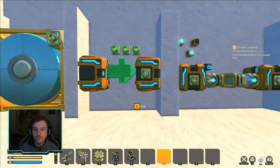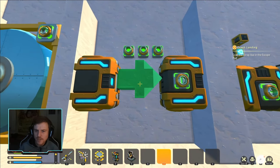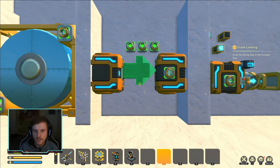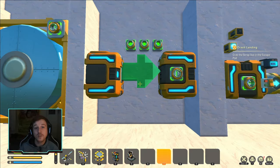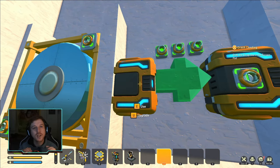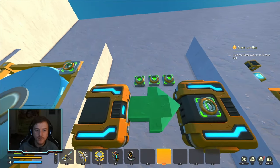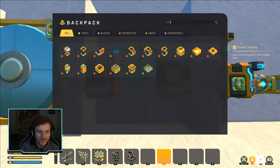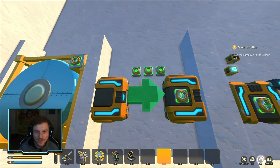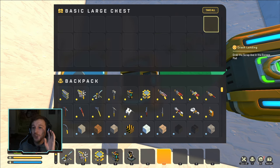Moving on to more mechanics and new items — there are actually two types of big chests in the Crashlander mod. There's this chest right here which is just a normal chest, but it cannot be hooked up to any sort of piping system. You would have to upgrade it to this upgraded version. To do that you need three vacuum pipe connector components. They also added a 'take all' button, so instead of having to shift-click everything out of the chest, you can just press take all. That's pretty nice.